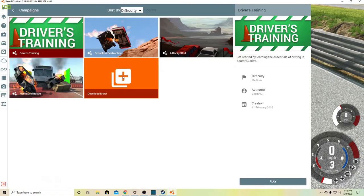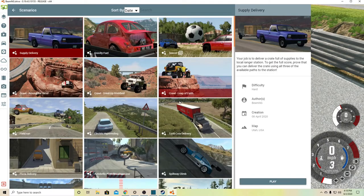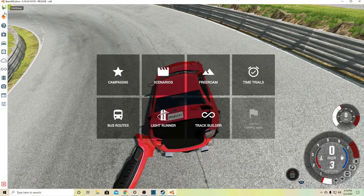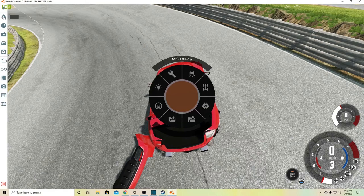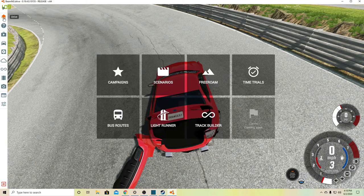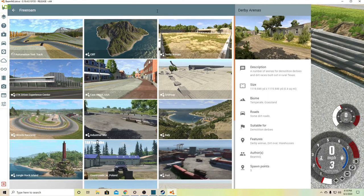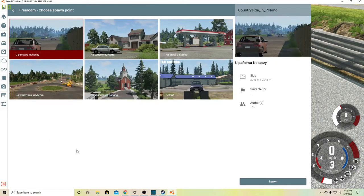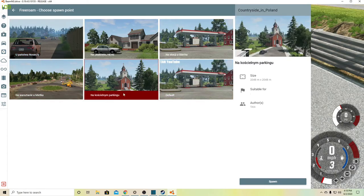I've forgotten what it was — was it campaign? No, I don't think it was campaign. Was it scenarios? Oh gosh, what was it? Poland — I know I have it here. Sorry, I should have had this ready. Campaigns — is it here? I'm just going to go back to the main menu. It might be free form, actually. Countryside in Poland — yes, this is it, this is what I wanted. Let's go to that.